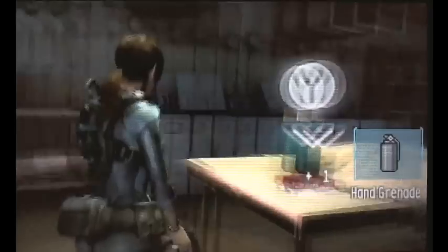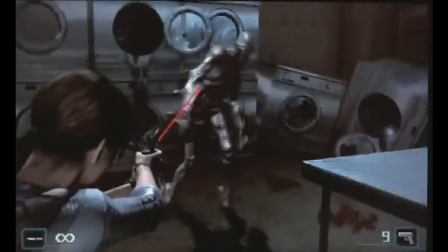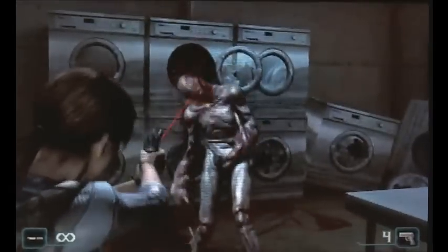This room is just for stocking up on supplies — there's handgun ammo and two grenade ammo. There's another B.O.W. coming up from that washing machine. After killing it, scan it and you'll get another hand grenade.